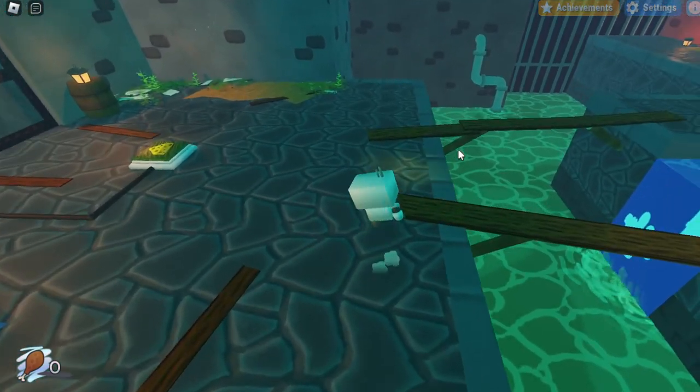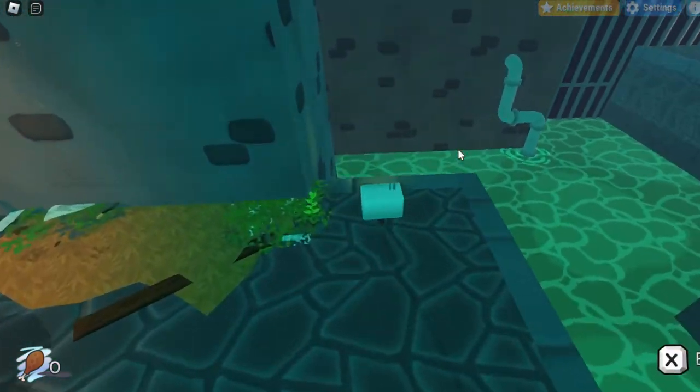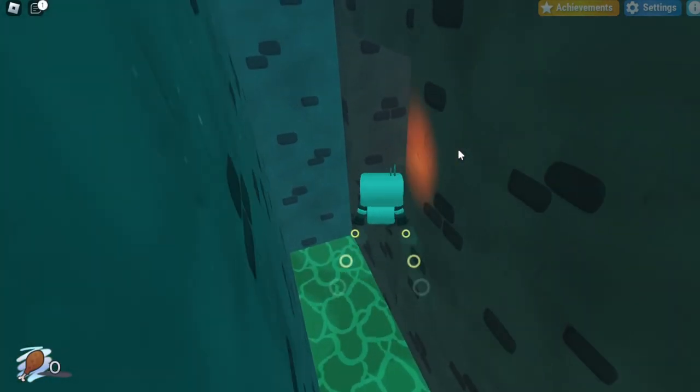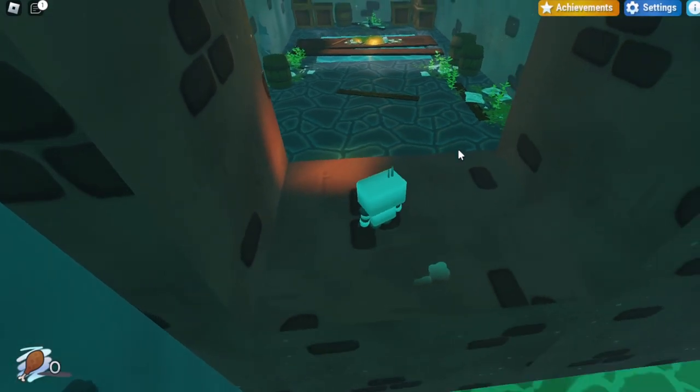It is a pretty far jump and a hard area to reach, but with enough practice you'll be able to get there. What I like to do is roll right over here, and then when I'm next to the edge I double jump and hover until I reach this area, and when I'm close enough I roll once again into the room.